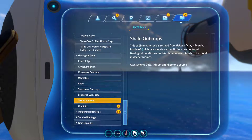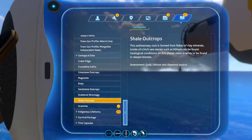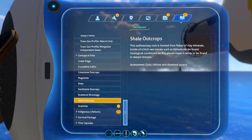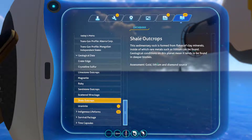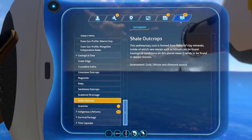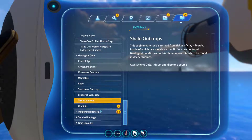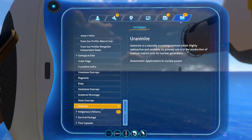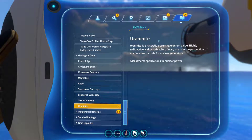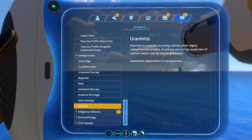Shale Outcrops: pretty much the most valuable outcrop you can find — has the most valuable stuff: gold, lithium, and diamond. Assessment: read the description. This sedimentary rock is formed around flakes of clay materials inside which rare materials such as lithium can be found. Geological conditions on this planet mean it tends to be found in deeper biomes.